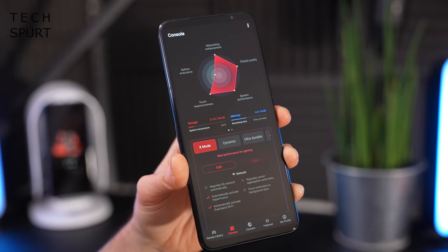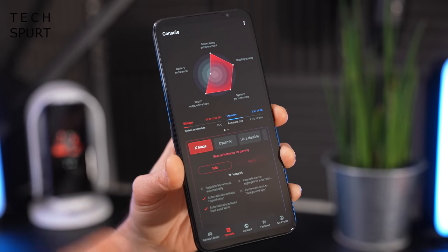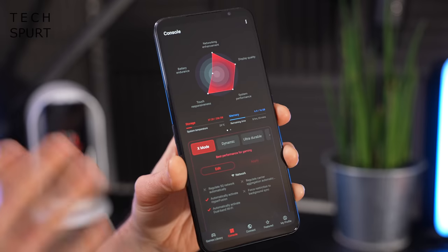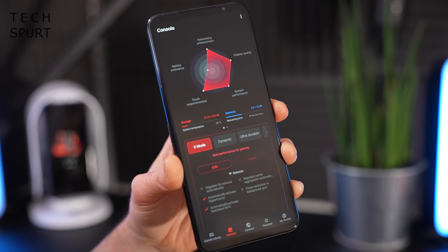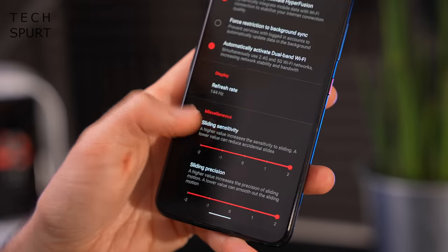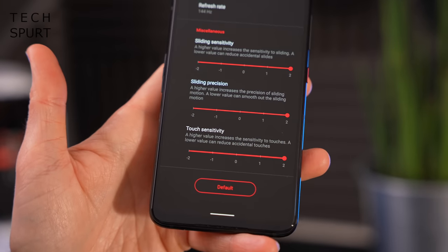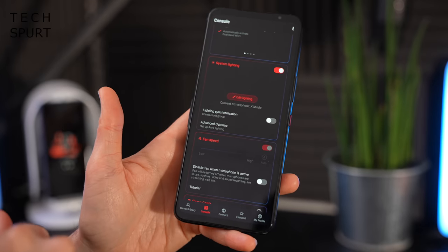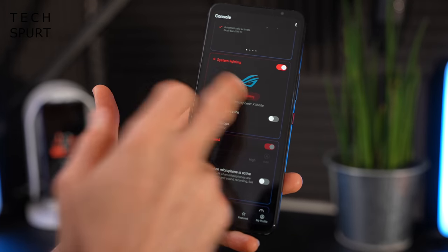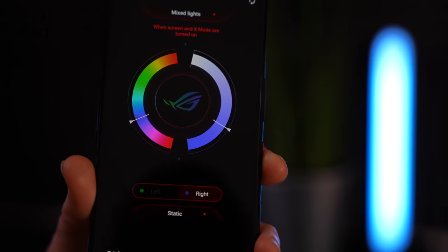X Mode is the default setup and certainly the one to go for if you favour performance over battery life. It boosts the CPU and GPU performance for higher, more stable frame rates, especially over long gaming sessions. It also gives you the highest possible refresh rate — 144Hz — and boosts all sensitivity levels to max. In those settings you can also play around with the lighting effects while gaming, including dual colour effects which you can now set up.